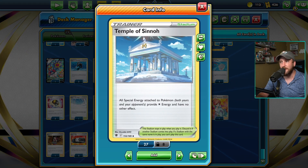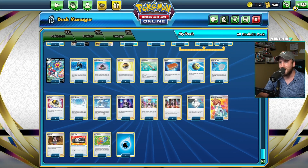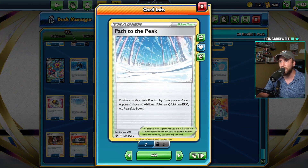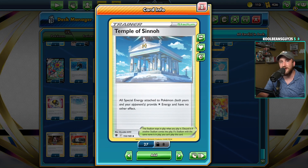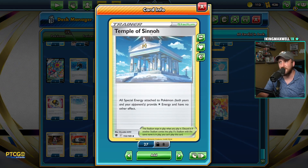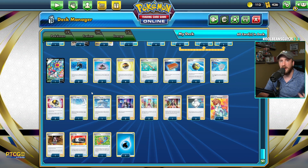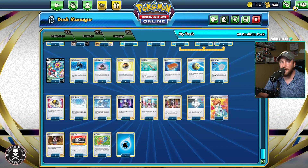I thought Temple of Sinnoh would do a lot of work in the Arceus Inteleon matchup and it really, really doesn't, because you don't shut off abilities — they can just use their V-Star power to find the stadium. So I think Temple of Sinnoh is kind of useless there. If you wanted it to be better you'd have to play multiple copies, but if you're going to play multiple copies of a disruption stadium you would just play Path to the Peak. This card was kind of useless all day. It was mostly for Blissey — if you can stick it at the right turn against Blissey and Roxanne them, that way they can't use their Lucky Energies. But I didn't play a single Blissey.